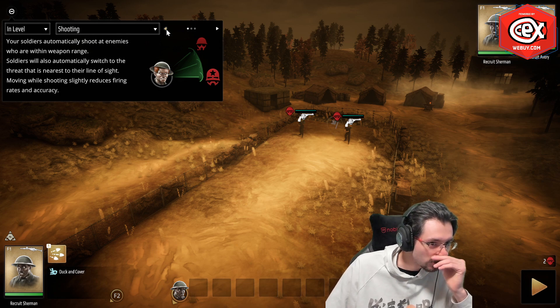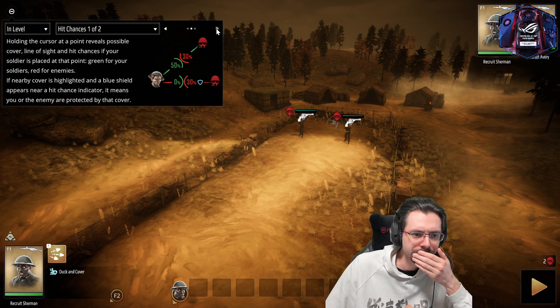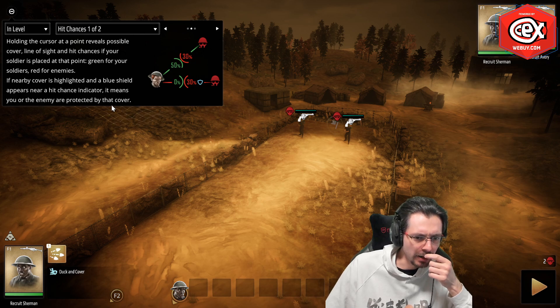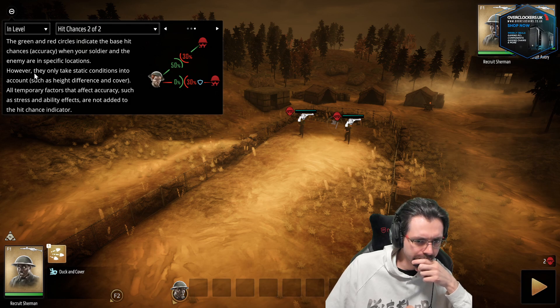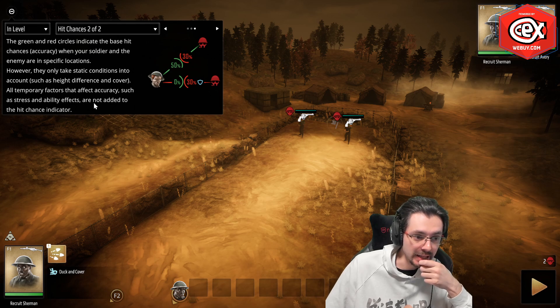Moving whilst shooting slightly reduces firing rate and accuracy. Holding the cursor at a point reveals possible cover, line of sight, and hit chances if your soldier is placed there — green for your soldiers, red for enemies. A blue shield appears next to the hit chance indicator when nearby cover is highlighted, meaning you or the enemy are protected by that cover. Hit chance indicators only account for static conditions like height difference; temporary factors like stress and ability effects are not included.